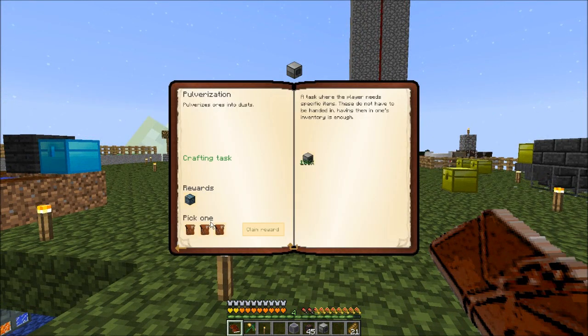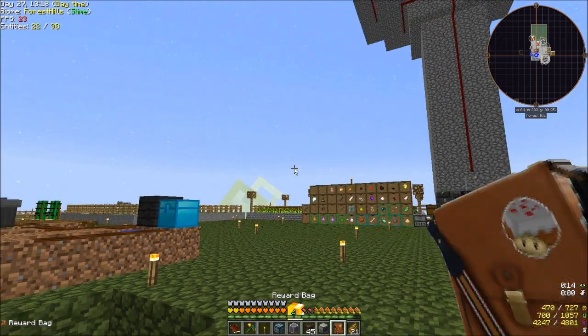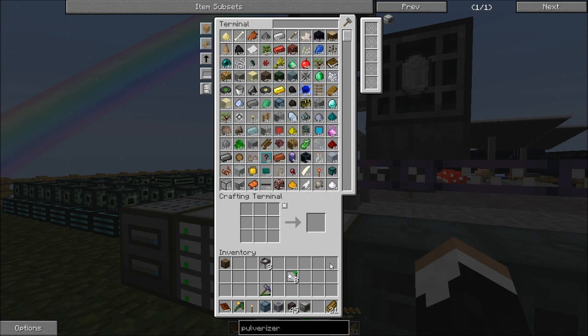Which I had a quest for. A basic reward bag gives me a Dirt Chest 9000. Not like I already have one. Oh wait, I do.